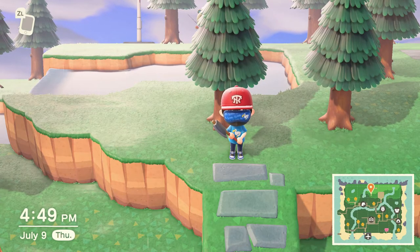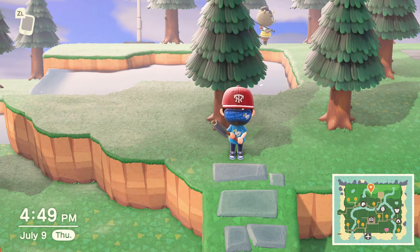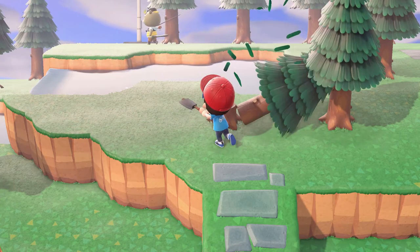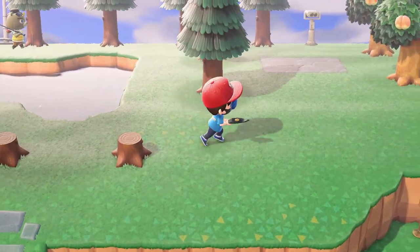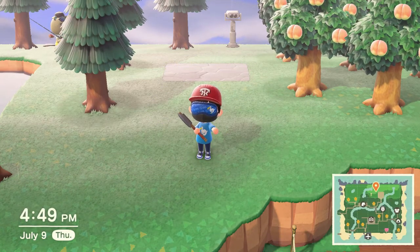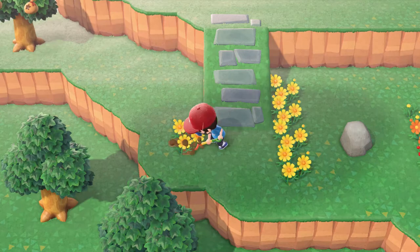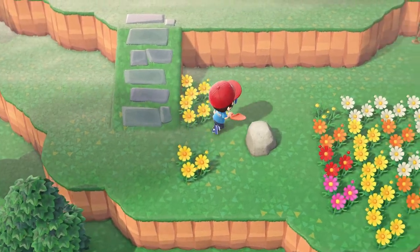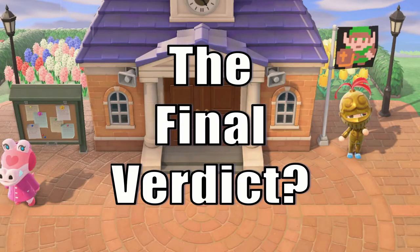One of my issues with online gameplay is that your stuff is not protected — this has been a problem since Animal Crossing first had online play. For example, your trees are not protected and someone could chop down your hard-earned peach trees. They could also dig up your flowers, run through your garden, or steal money from your money tree just to grief you. You can protect yourself somewhat, but someone could still befriend you and then betray you. Nintendo should have added the option to protect your flowers, trees, and other items from being disturbed.